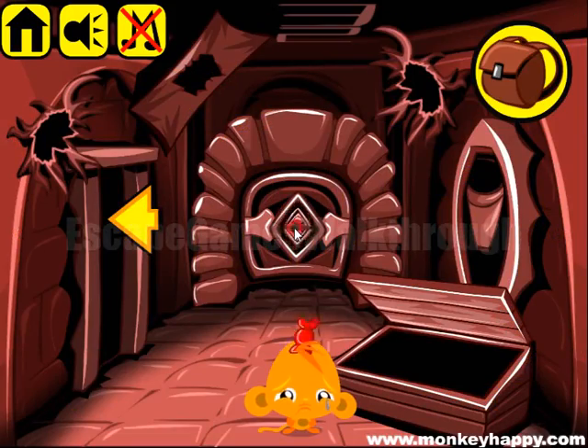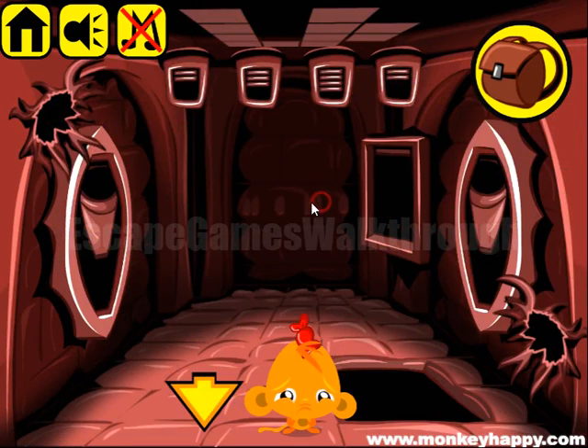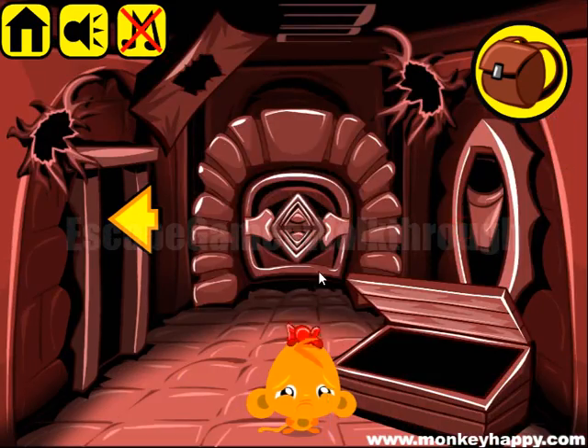Both to be placed here, but it doesn't work. So we have a hint here on the wall: 2, 1, 2, 1. Let's set it here. And then escape from this world. And if this video helped you...